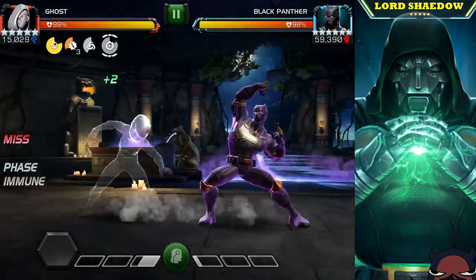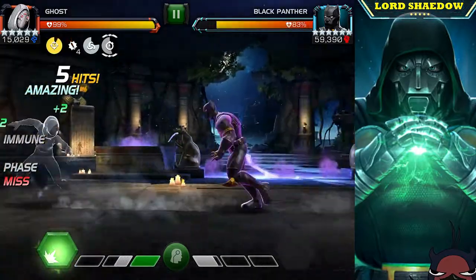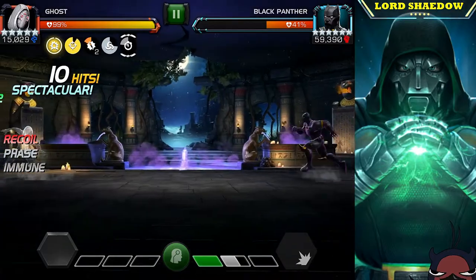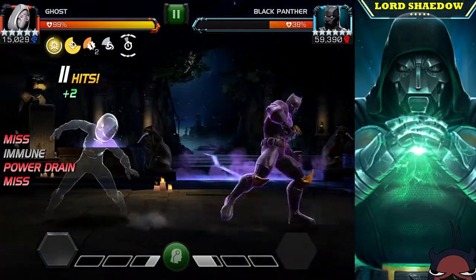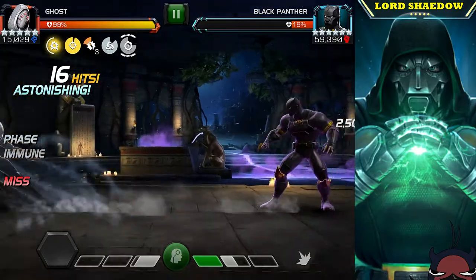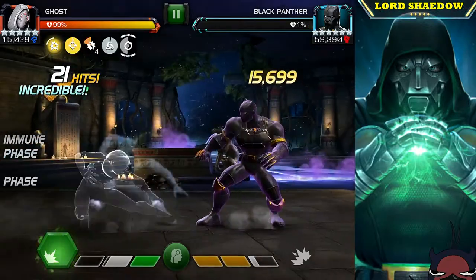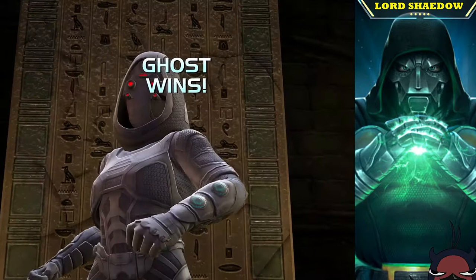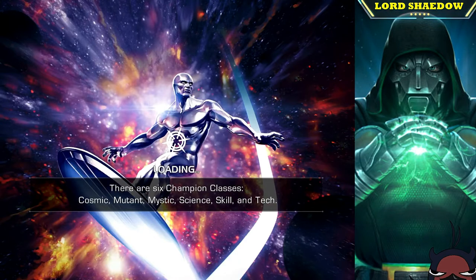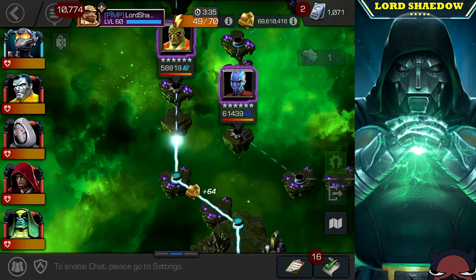Ghost is not bleed immune, and that's going to be important because what Ghost does is when she gets a bleed debuff she can phase and convert it. She also takes no damage while phased because I have Hood on my team. But if you go to attack and hit into his block — if he was a little fast or you were a little slow — now you're not phased, and you have to hit him to remove that precision so you can phase again.